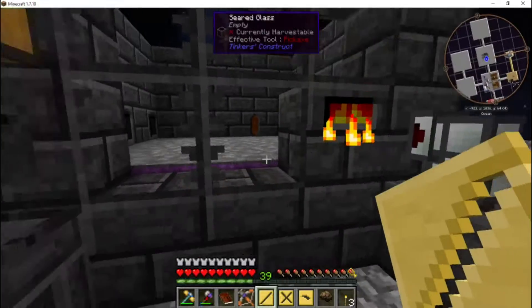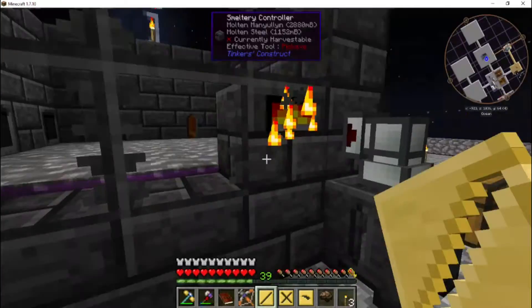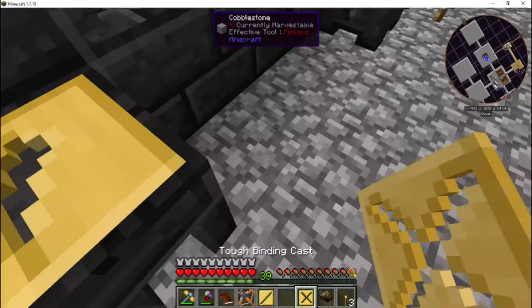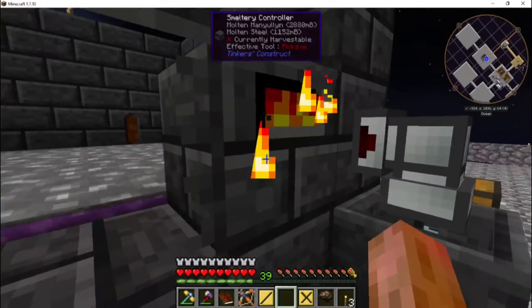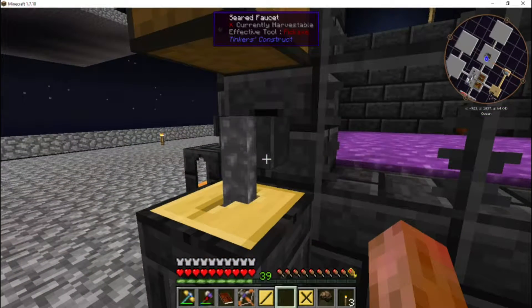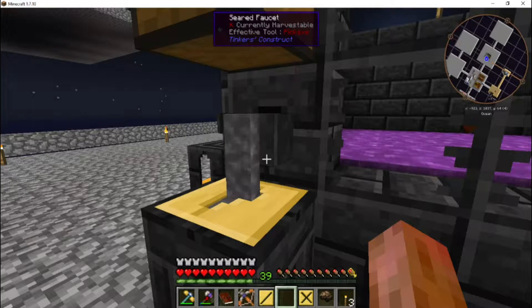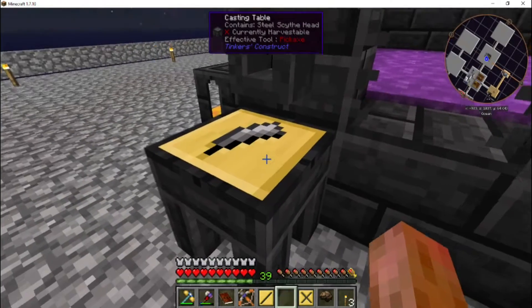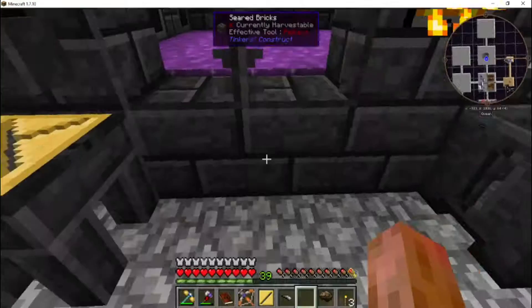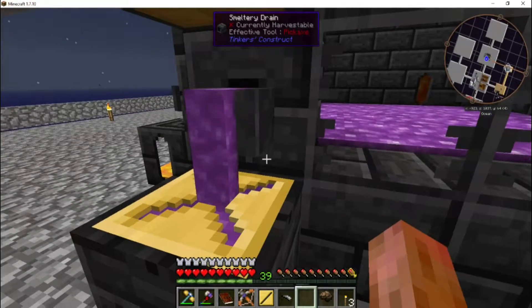I've got some stuff smelted up — it was just finishing as the video started. We've got a bit of an issue with some of the materials. We're making a scythe. You know why we're making a scythe? We need beheading, and we want it to work in a three-by-three. We'll do a steel head and make the rest out of manyullyn. I put a bunch in here, so I think we need one tough binding.